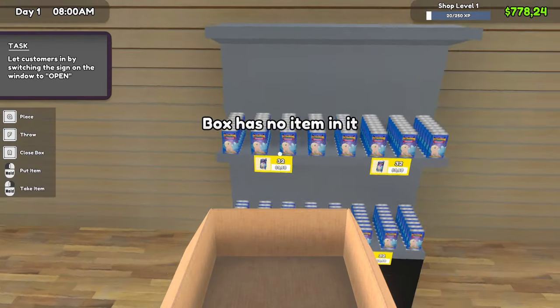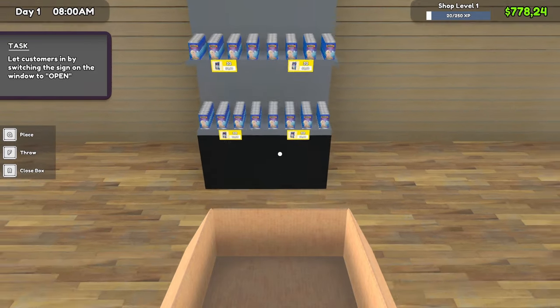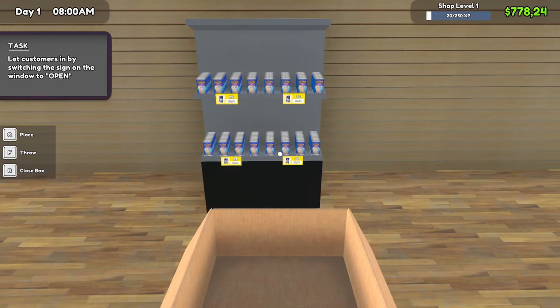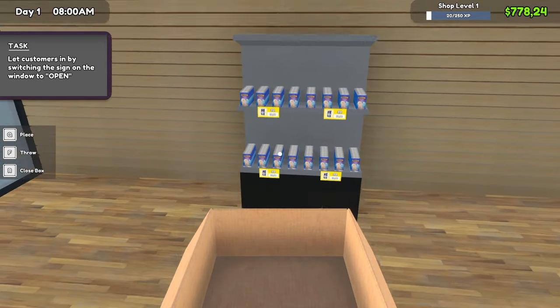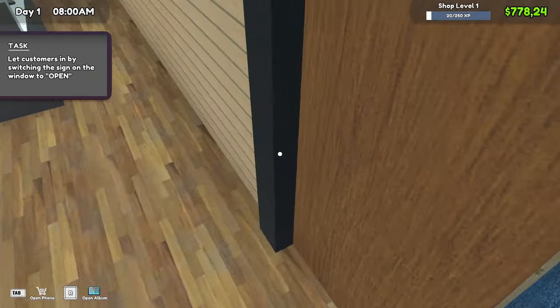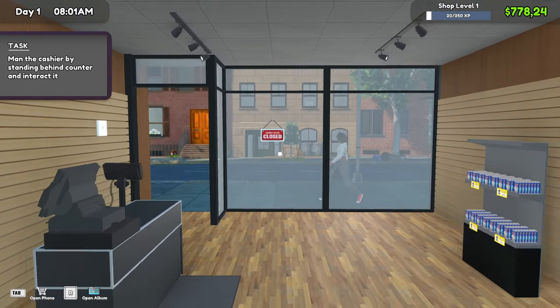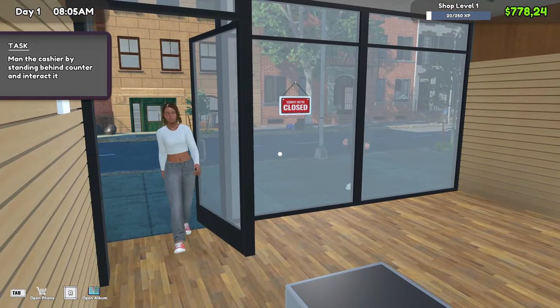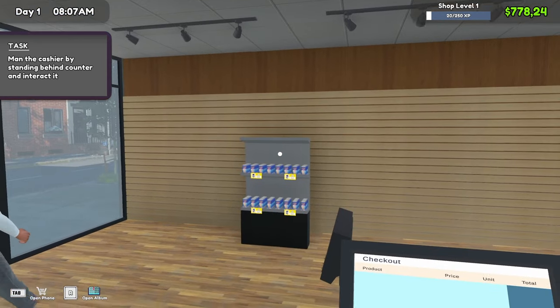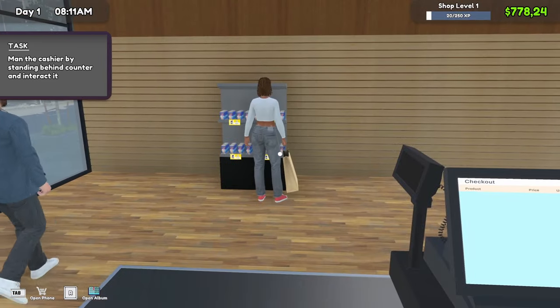We've got our last box on the shelves, shelves are stocked, we're ready to get going. That looks a little bit sad — an entire shop and that's the stock we've got — but let's get going. Rome wasn't built in a day and we all have to start somewhere. Ladies and gentlemen, we are open for business! Come check out our wares — well, our ware, we've only got one at the moment. But look, we've got people coming in already!